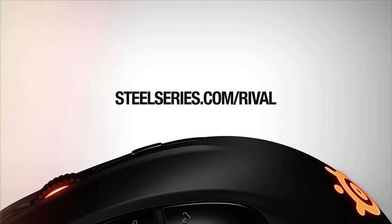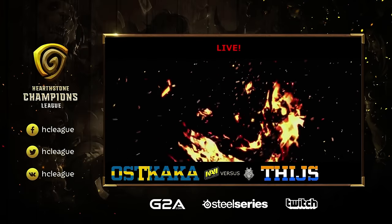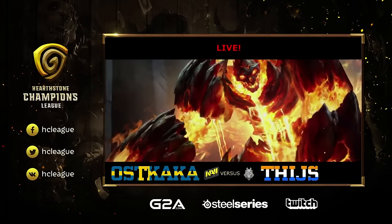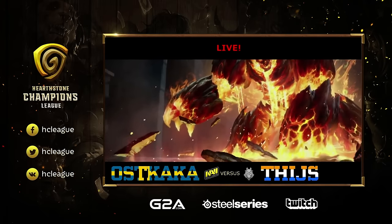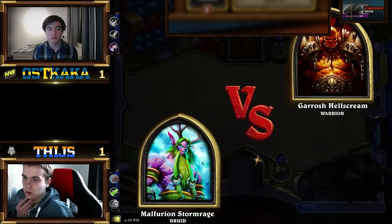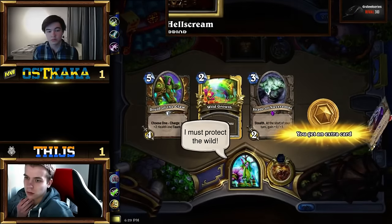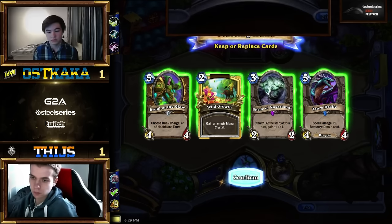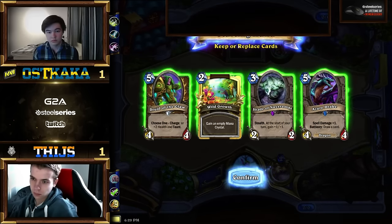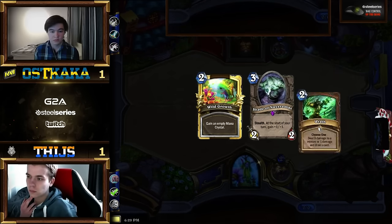Tice has his Druid still and his Paladin, and Oskaka has his Rogue and his Warrior. Do you think Oskaka's actually looking better in terms of lineup here — Rogue and Warrior versus Druid and Paladin? I believe so, absolutely, because Paladin will be weak to both Rogue and Warrior if that Warrior is Patron. I do not imagine Oskaka playing anything different than Patron Warrior — though Oskaka might mind-game us all and bring Control Warrior or Reno Warrior. Face Warrior!